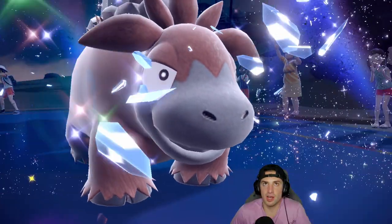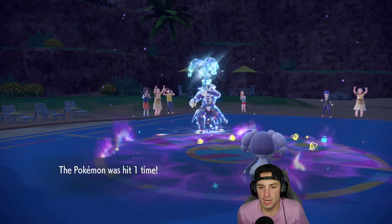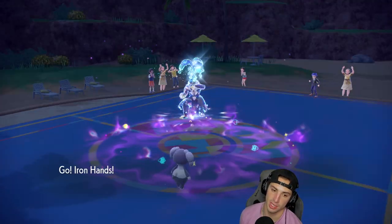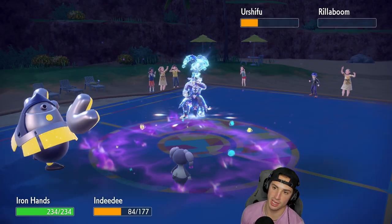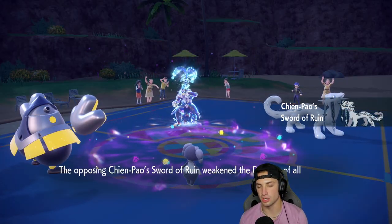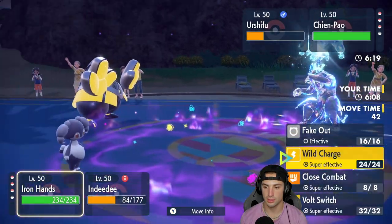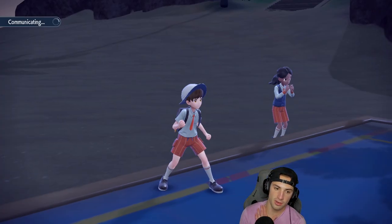I still have Orangaru and Iron Hands — Iron Hands can be a big play for us. Iron Hands comes in. I have a few Pokemon that can pop Trick Room and I could fake out if I want to. I might fake out Shenpao but I need to check how many Trick Room turns are left. We have two turns. I'd love to break the Focus Sash, so I'm going for a dash and lean.